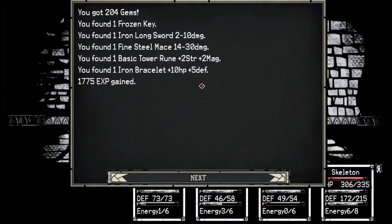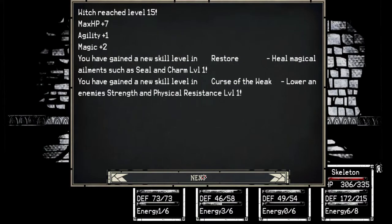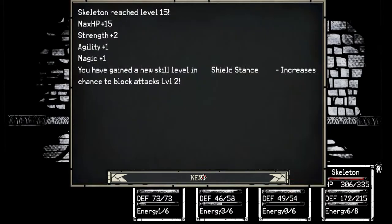Frozen key, iron sword, iron mace, basic taru — two strength, two magic — iron bracelet, ten-five. Sweet — getting a new leveling, but it says level one. It's not a new ability. Which — restore, seal, and charm. Envorm: strength and physical resists. That should be a good one against enemies.